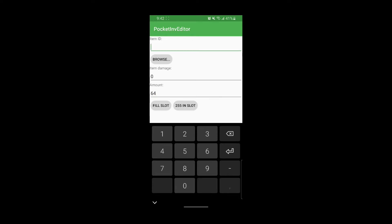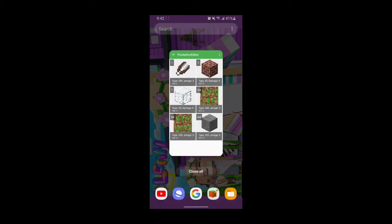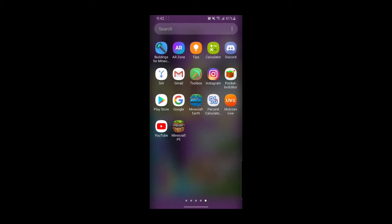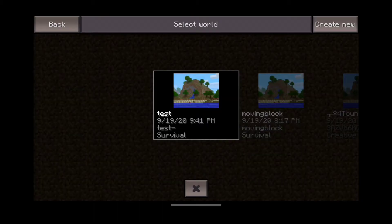I mistyped it — it's 255. There we go. What gets confusing is if you look at it, it looks like a normal stone texture. But technically, it is not a type of stone at all. We're going to open up this world and let it load in.